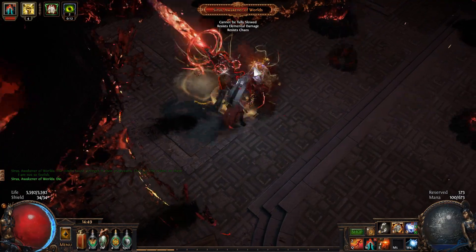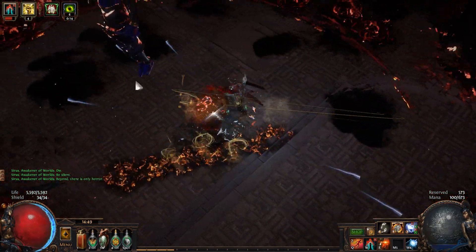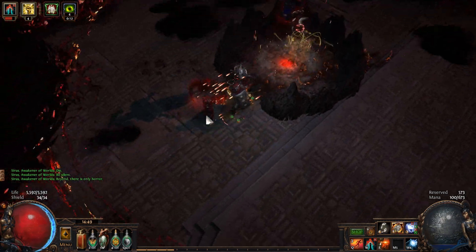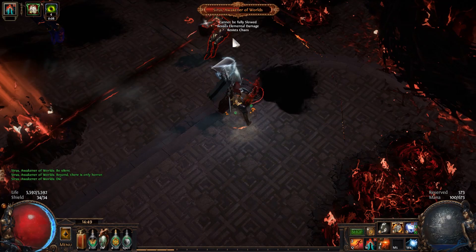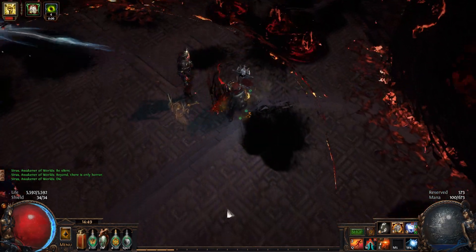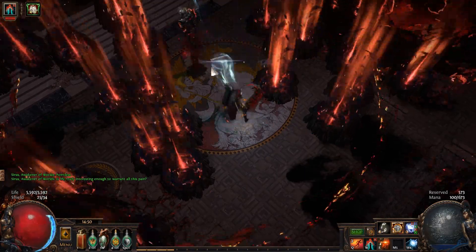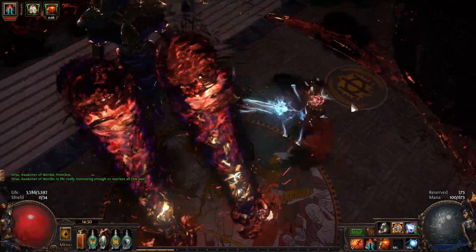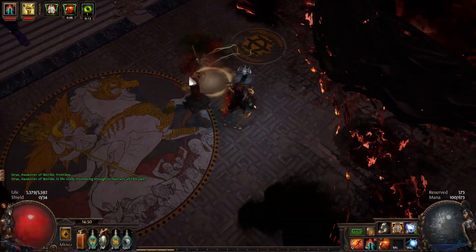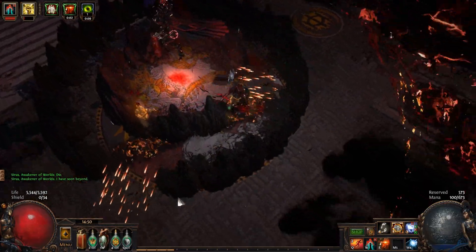Remember that this is a shield-focused build, and as such the number one priority is gonna be acquiring a relatively thick shield. We definitely want a shield with 2400 armor or more, and while that isn't particularly easy as a starter, it is a goal we must reach, especially if you intend on tackling some endgame content such as the first Sirius Awakener levels, Elder or Shaper, or maybe even some random stuff.